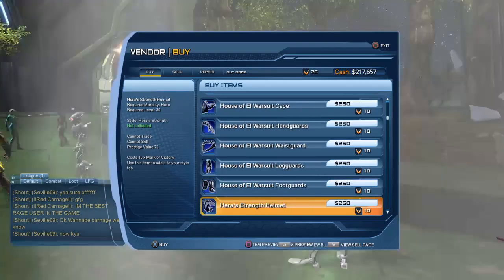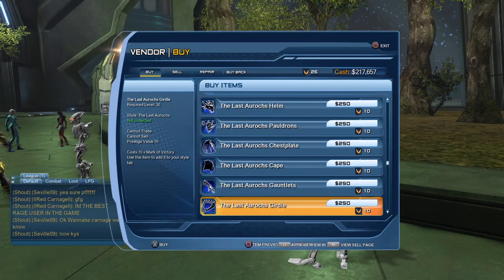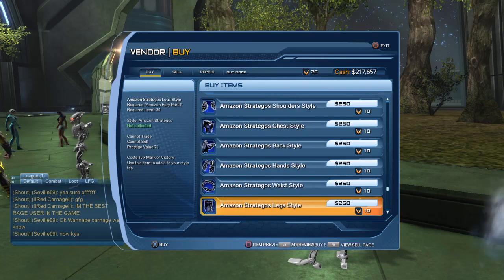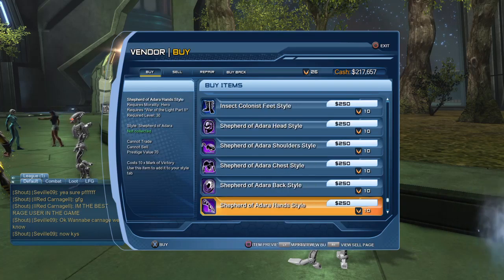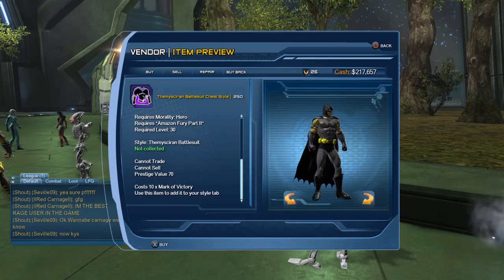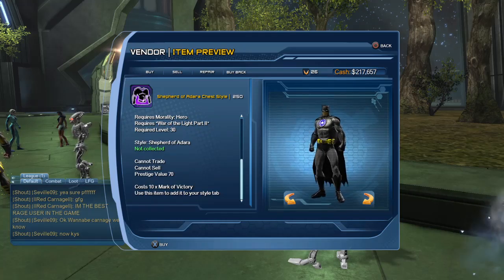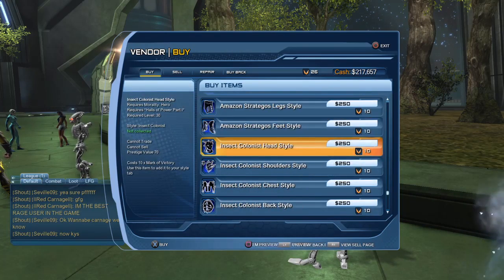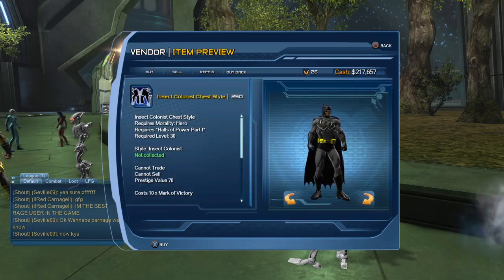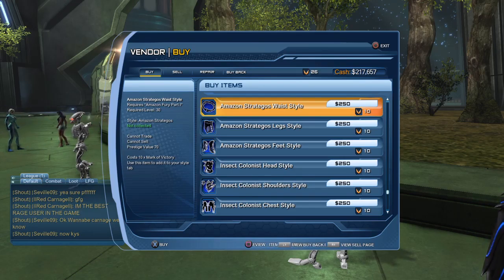It goes all the way up - let's see what's the latest gear they've added. I didn't check this vendor in a while, so let's find out. They have added the Siren gear, the Amazon Strategy gear, the Insect Colonics gear - essentially they've added a bunch of tier five or tier six gear that had been missing for a while from that vendor. There's some nice Wonder Woman inspired gear, and the Shepherd, that's the Blue Lantern gear. So once you're over-geared and your CR goes up, you can come back and buy some lower CR gear at this vendor.